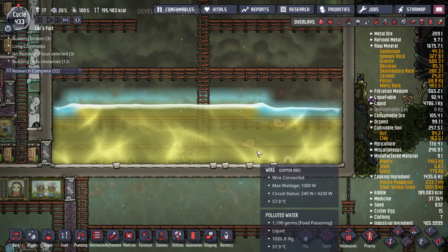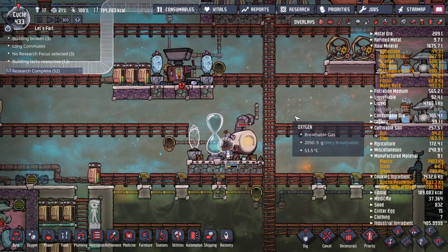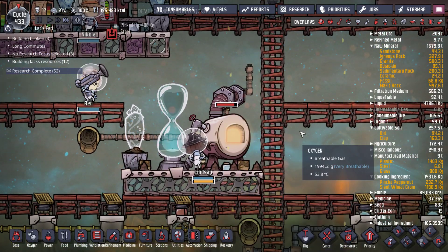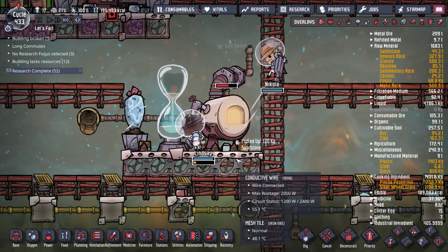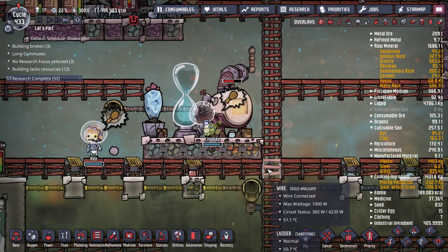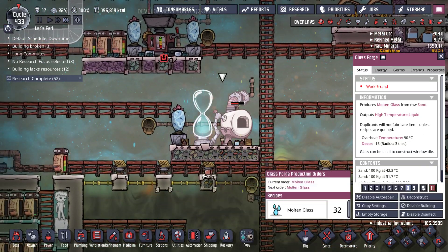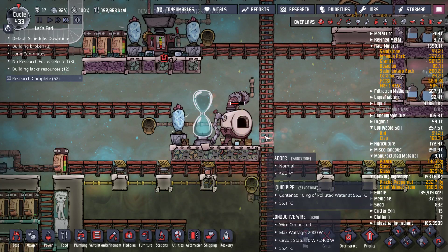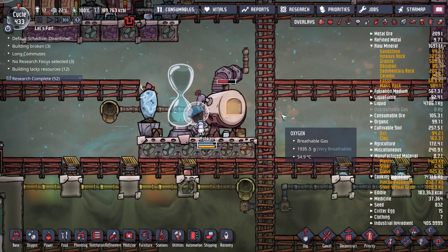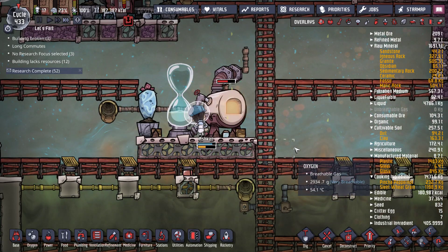Sometimes the duplicants get weirded out by how much liquid you want them to use. Silver peed a little bit — we'll have to monitor that. The cold damage. Oh, that's interesting. Is it because of the Wheezwort? Might be. It's been a while since I've used the glass forge — it was the end of our last playthrough. Where's it getting cold damage from?